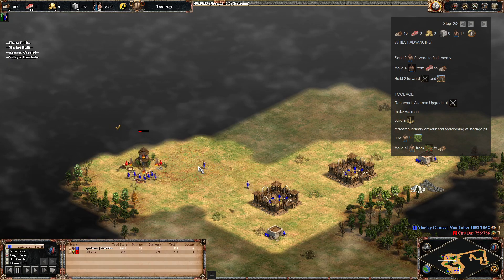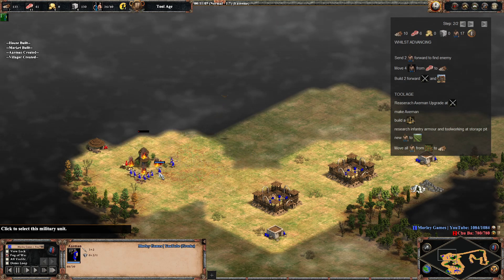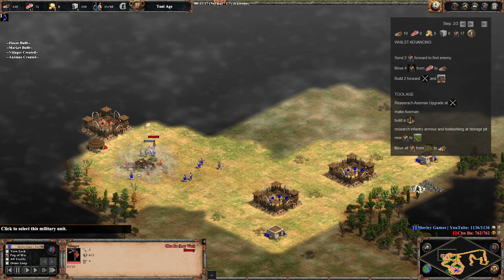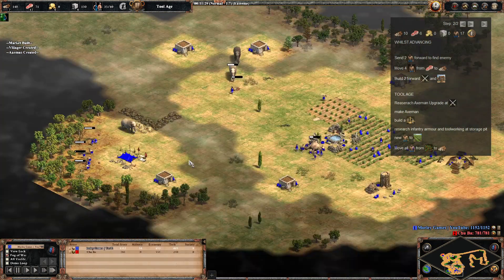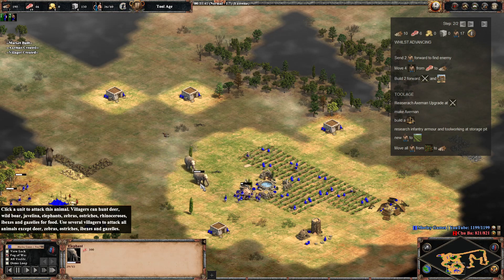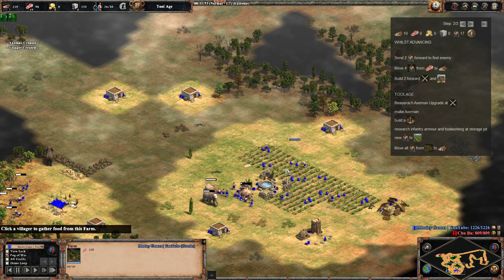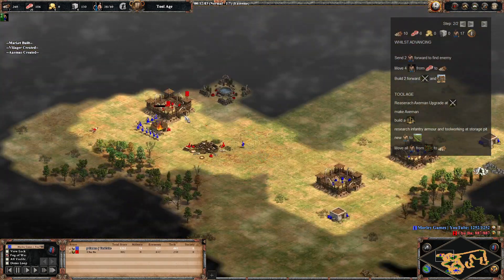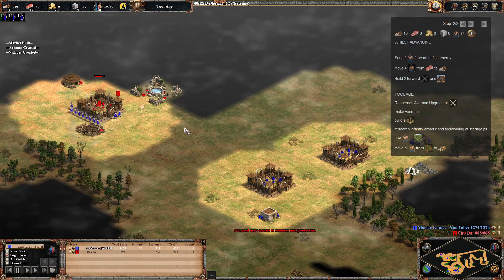The counter to axemen is archers. Scouts do okay against them but archers are the main counter. Slingers just aren't very good — they don't cause much damage — and slingers counter archers, not axemen. We've got a double elephant lure coming in. The good thing is they actually share line of sight, so as long as you keep the front one aggroed, the other one will follow you as well. We were really lucky and didn't need that second storage pit for wood because we've been able to get all these elephants in. At this point, just keep spamming and keep putting villagers on food and getting farmers down.